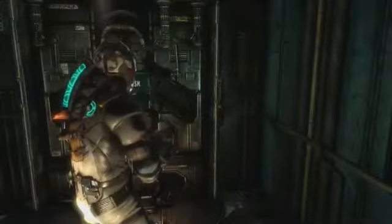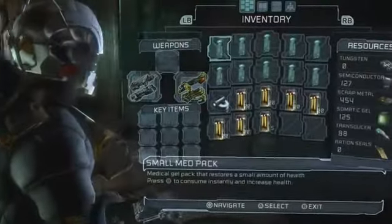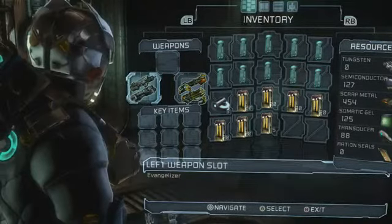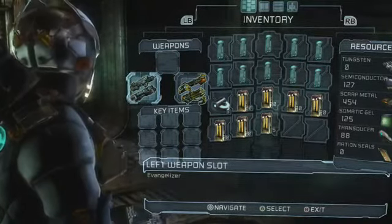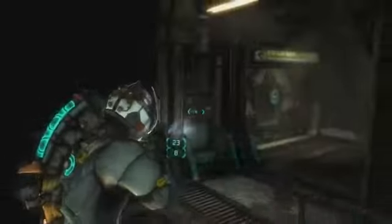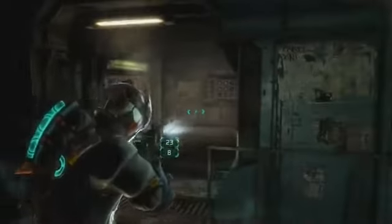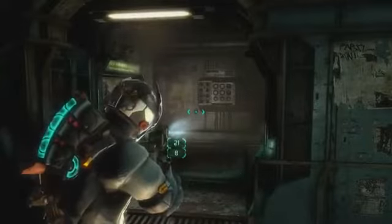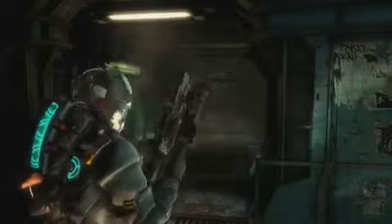Let me show off the weapons I got here. Push select — this right here is the Evangelizer, don't laugh — and this is the Negotiator. It's got a top frame and a lower frame. I'm going to shoot the top frame first; it's single fire but you can shoot it really fast.